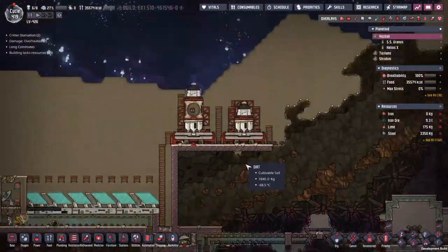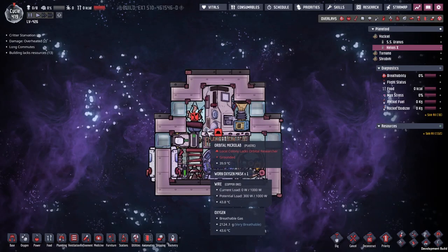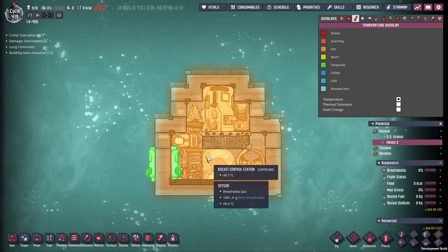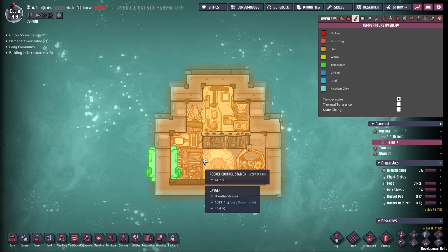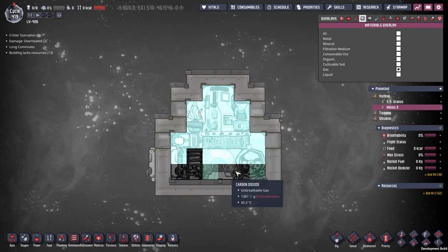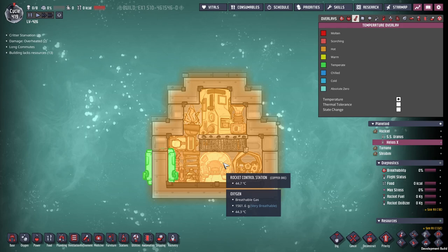I want to go have a look inside the rocket first because I think this might be a bit of a problem. There's stuff here and a mask laying on the floor and the Briar Buff is having a bit of trouble. Should we check the temperature? It's warm - it's a bit warm in here. Looking at the gas overlay, we've got polluted oxygen, and the carbon dioxide is really starting - there's like a thousand grams down here. The temperature is the biggest problem though.